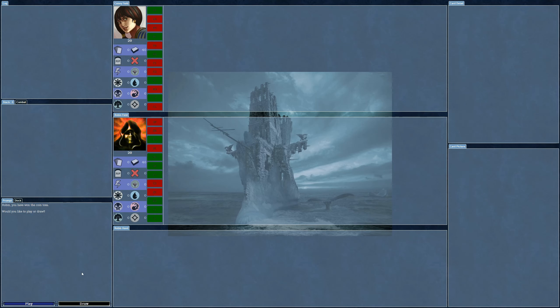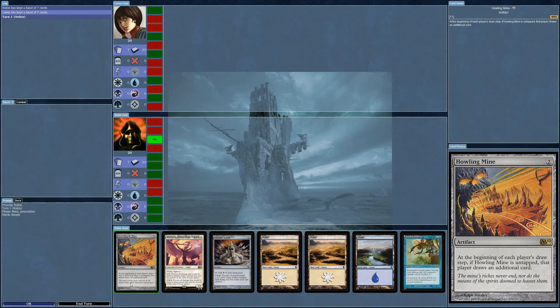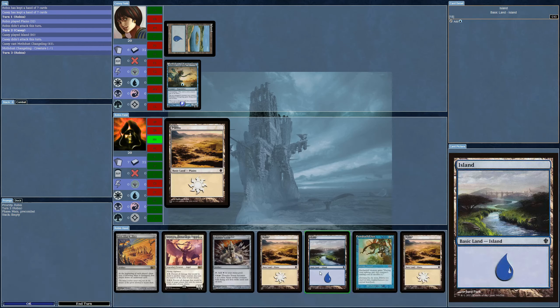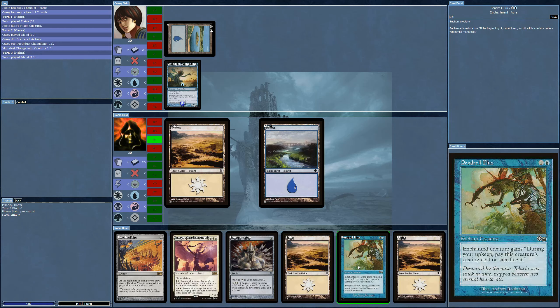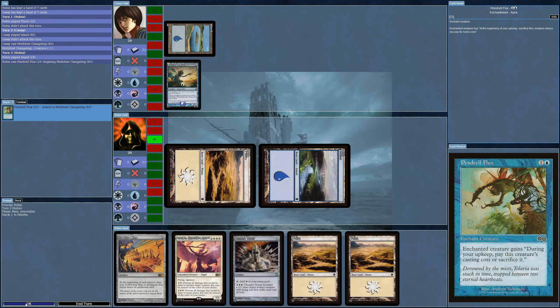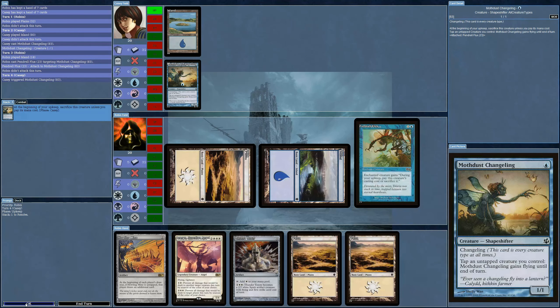We're into round two, the second AI in the compilation, and it's looking so-so. I'm going to have to play Howling Mine here. Should I put this on a creature — pay its cost or sacrifice it? The AI likes to continue paying costs of things even when it shouldn't, so this might actually slow it down from putting anything else out for a while.